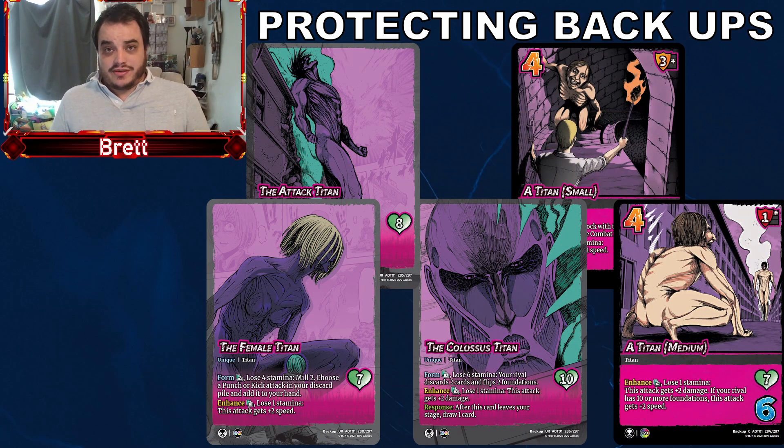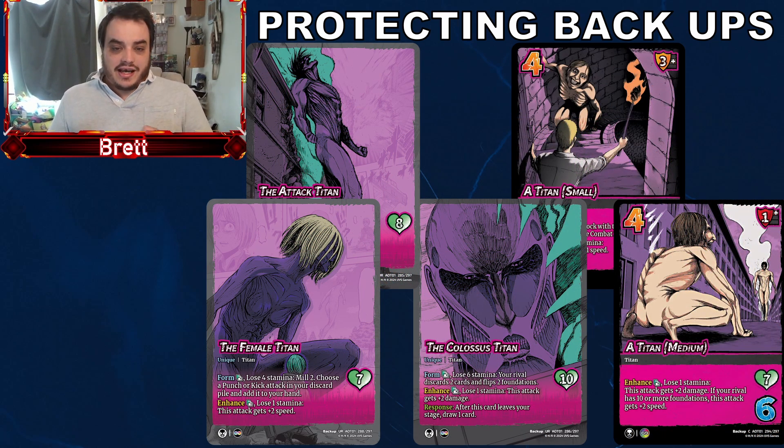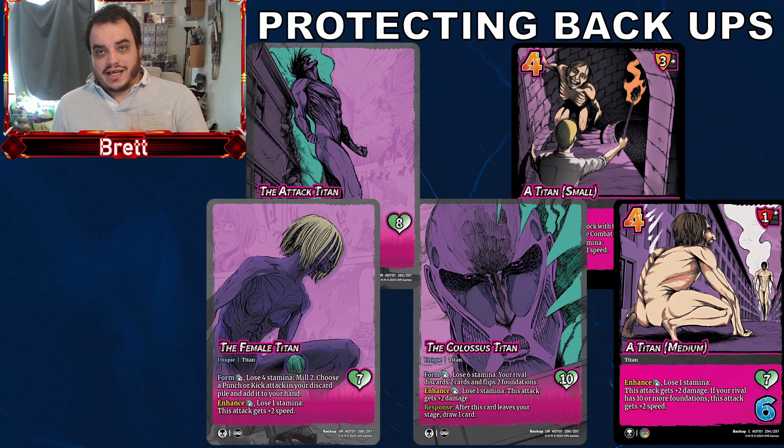Being able to defend backups would allow for more interaction around abilities, allow you to defend against what's going on, and negate setups where if an attack deals damage you can start hitting your opponent with burn damage from those effects. Although the backups we have at the minute aren't great and people feel they don't need attacking or defending, backups need to be powerful to be successful — similar to assets. We need more powerful backups and a way to defend them. Having cards such as 'destroy enemy backup' is fine, but if your opponent is making the choice to attack your backup, that creates an aspect of the turn which is uninteractive, unfun, and goes against the heart of the game.